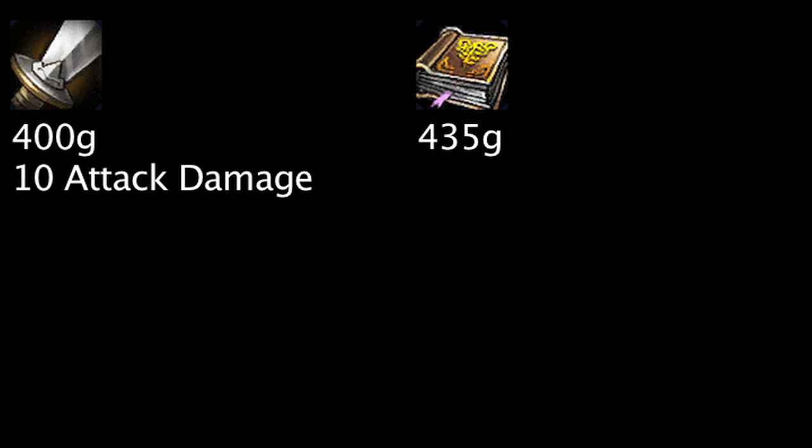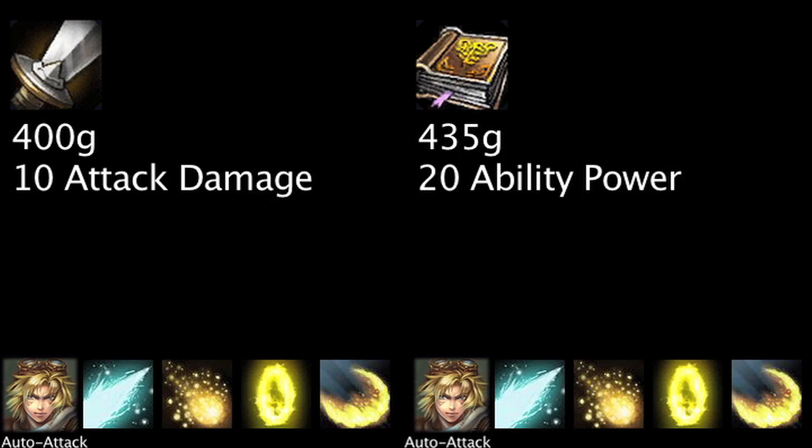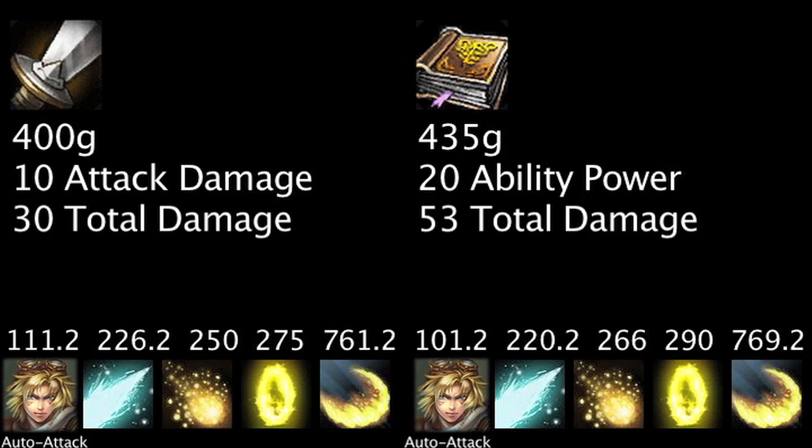At the cheapest level, a longsword costs 400 gold and grants 10 attack damage, while an amplifying tome costs 435 gold and grants 20 ability power. If we apply the items to Ezreal, we can see that the amplifying tome allows Ezreal to deal 23 extra total damage but less damage per second.